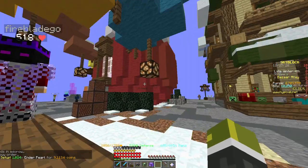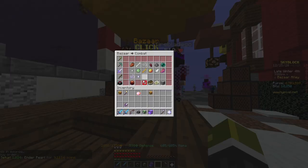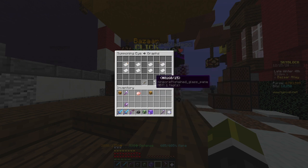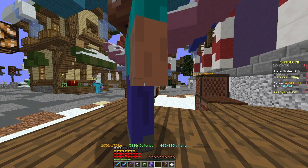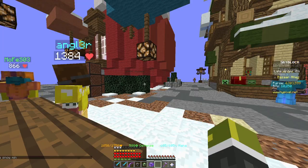These ones will fill up really quickly, because a lot of people are still grinding zealots — which I don't know why you're doing that, because summoning eyes still only go for 500k. They were like 600k a couple of months ago. The prices are only dropping very quickly, because nobody's actually doing dragons anymore, because you will 9 out of 10 times make a loss.